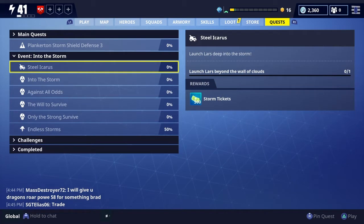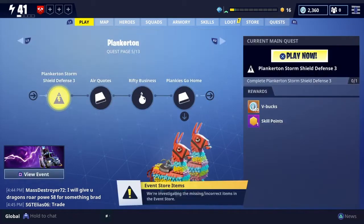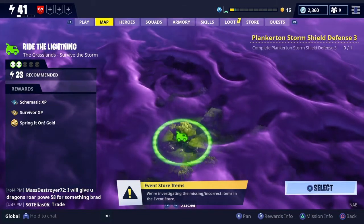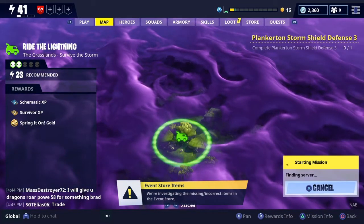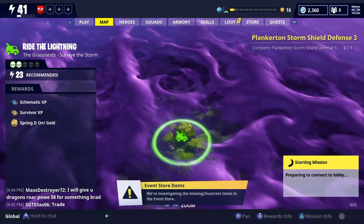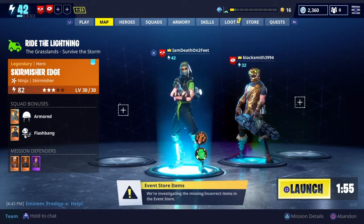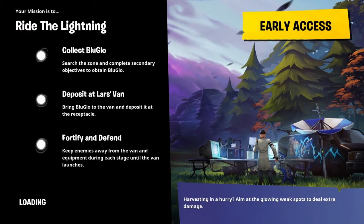The next part is called Steel Icarus, and basically what you have to do is launch Lars into the storm. This mission is a little bit tricky — you can't just go into the map, hit Ride the Lightning, and expect to get it done. What I did was hit Play Now, and look what happened: it sent me to a special map, just like Ride the Lightning but specifically for this mission. If you don't do this you probably won't get it done. Make sure you do this first part right, and then I'll show you something else you have to do once you get into the mission.